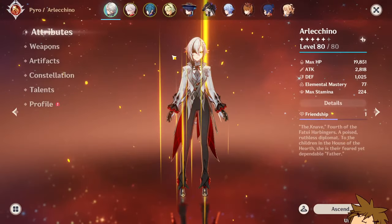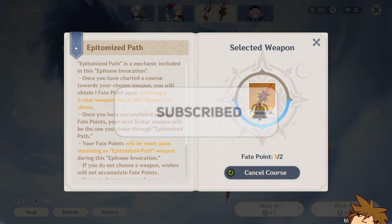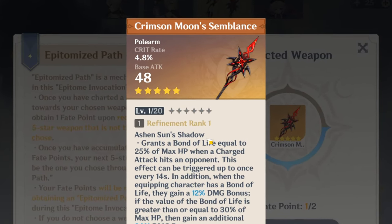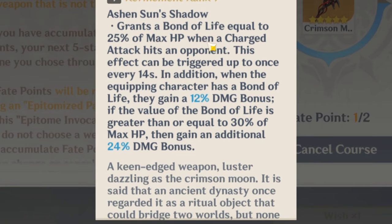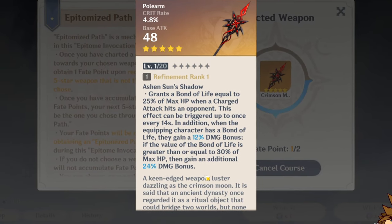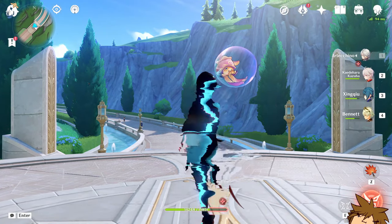First thing's first — I want to show you the weapon. I went to the weapon banner and I lost. I'm not trying to cope, just being realistic. Her weapon is her best-in-slot by far. It is so good for her. The Bond of Life mechanic is really well worked into this weapon — you get a bunch of damage bonus through Bond of Life, as well as extra damage bonus when you have 30% or greater Bond of Life.